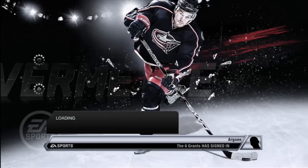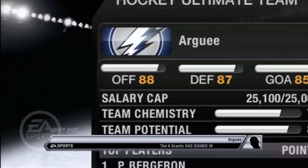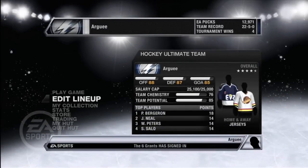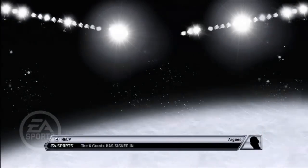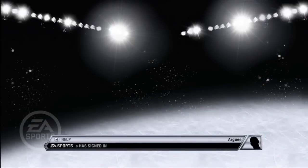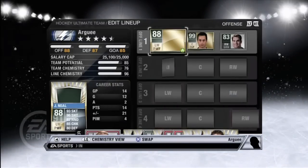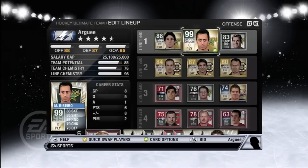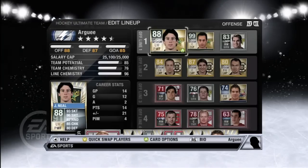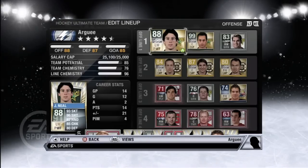Hey guys, what's up, Argy here bringing you a quick video on an NHL 11 Ultimate Team hack. What this is gonna let you do is max out your Ultimate Team, get all your players to 99. As you can see, I've done it once with Mike Ribeiro and I'm gonna show you how to do it — it doesn't really take long at all, as you can see this is a very short video.